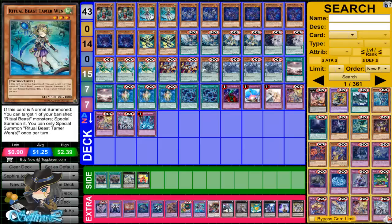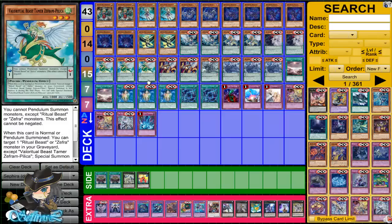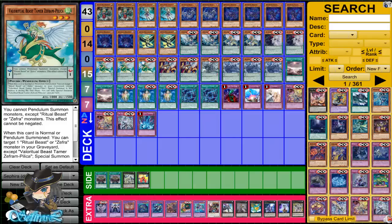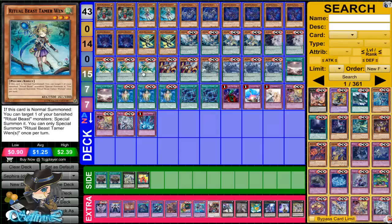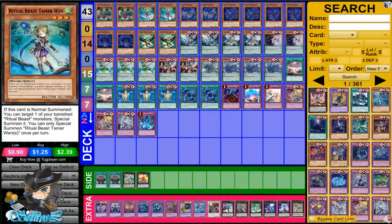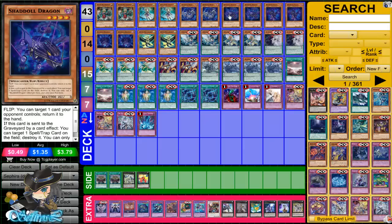Ritual Beast Tamer Wen is for when you're going to be banishing with Kanahawk, or you've already Contact Fused, so you need Wen to bring them back. You can also banish Zephyr and Palika from your extra deck with the Zephyr Assault and use Wen to Special Summon her back. That's why we run Wen — she's pretty damn good. The Shadal Beasts are self-explanatory: you're running Shadal Fusion, you need a Tribute as well and the ability to Tribute Summon or Tribute Set in this format.